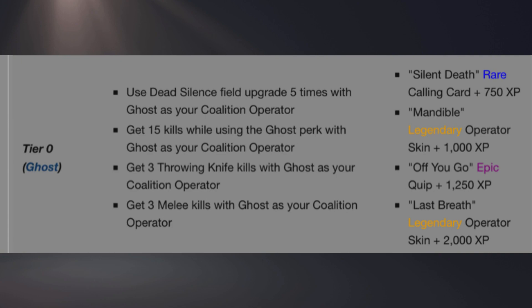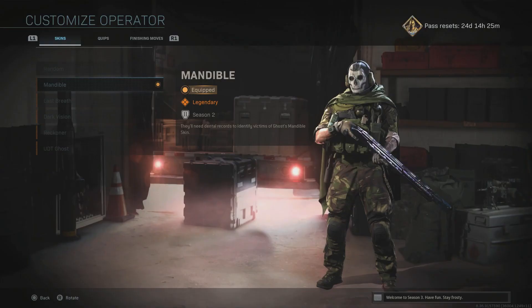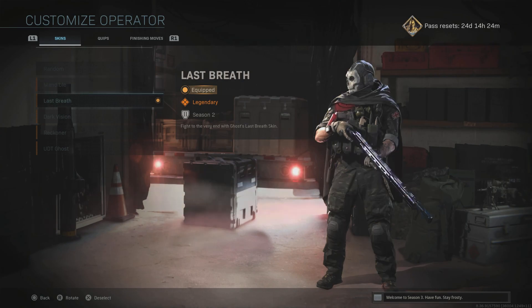For these two Ghost skins, you have to use an operator by the way. You have to use dead silence 5 times, get 15 kills using the Ghost perk, get 3 throwing knife damage kills, and get 3 melee kills, and you'll get both of these skins if you do those.